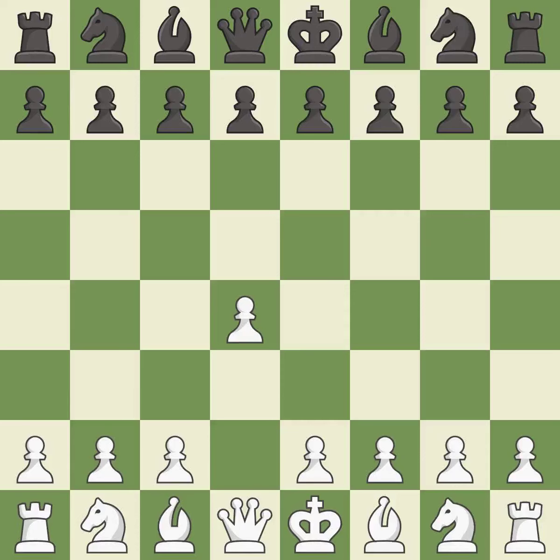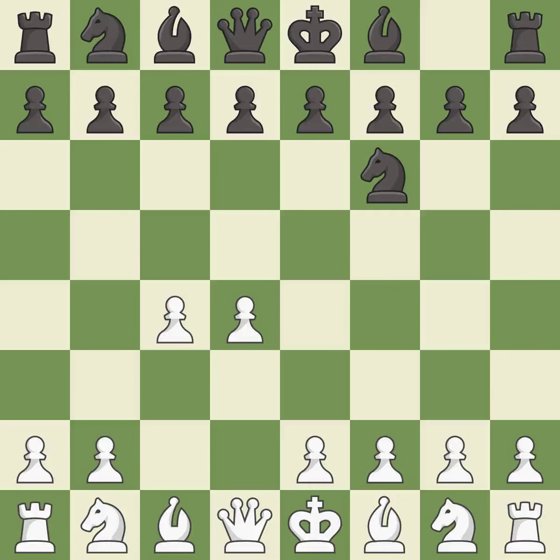Opening with the queen's pawn controls the center and usually leads to a more positional development of the pieces. The Indian game begins by controlling the important e4 square with the knight rather than a pawn. c4 builds a strong center by controlling the important d5 square and creates a square for the knight to come to c3 without blocking the c-pawn. e6 opens up a line for the dark-squared bishop and prepares to castle quickly, while preparing to push a pawn to d5 and recapture with a pawn if captured.